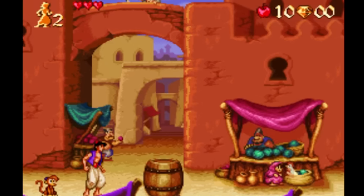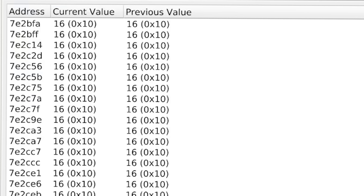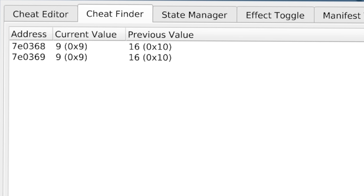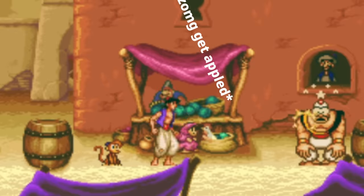But then I realized: when I throw an apple, the number of the variable decreases by 1. So what if I can find an address whose value is 9 now, but whose value used to be 10? And sure enough, we find two addresses that have this property, and when I change this value, boom — we get more apples. Infinite apple hack unlocked.